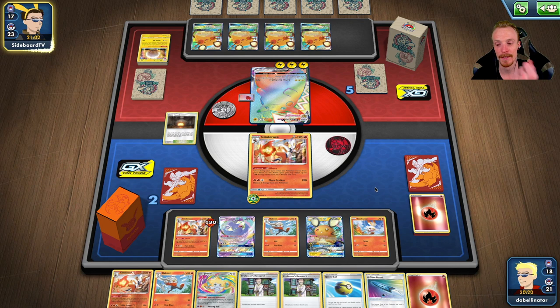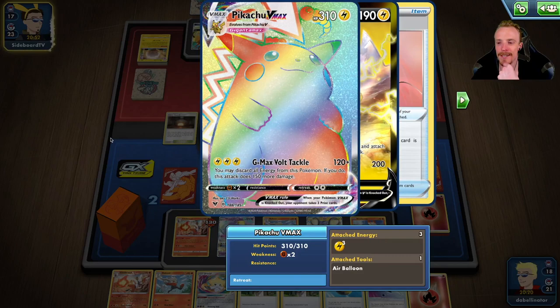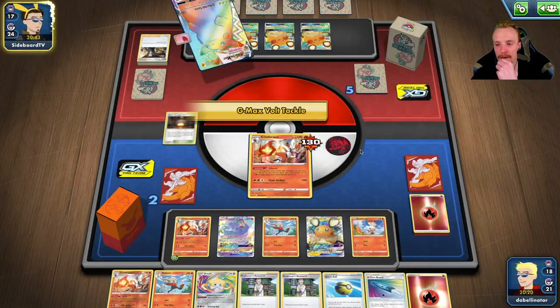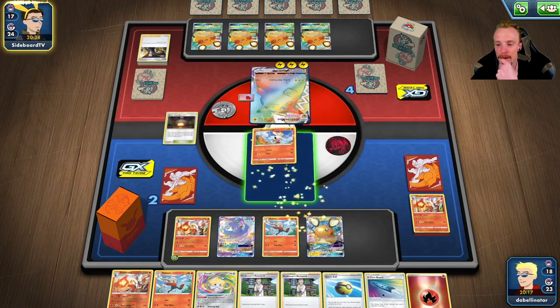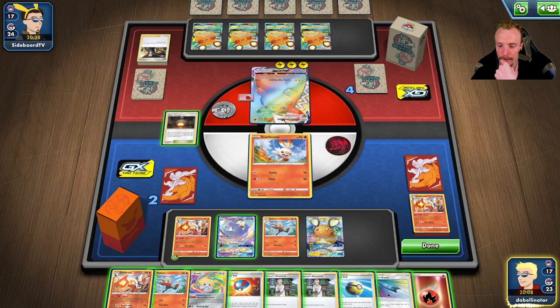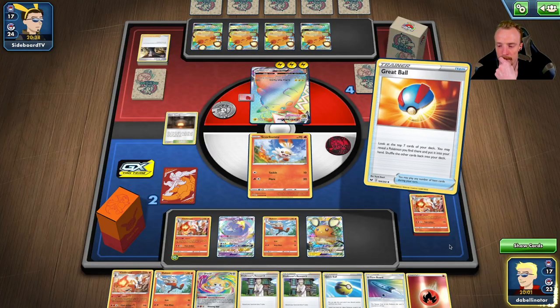Pikachu VMAX is terrible - you have to Stamp me to two now to have any chance. And even then with a Stamp to two, I'm attacking next turn. We're chilling - we've got Oricorio to get a pull, and it gives me a chance of getting that Boss's Orders. Pikachu VMAX is just terrible - 120 base damage. It needs to be like 180 base that does an extra 70 or something. So to get the KO he's had to burn a Boss's Orders. Doesn't really matter though.